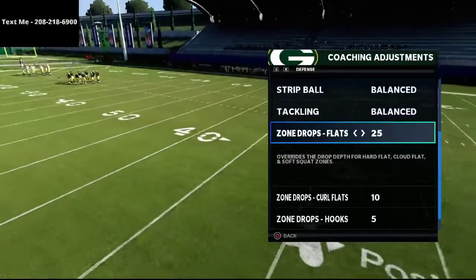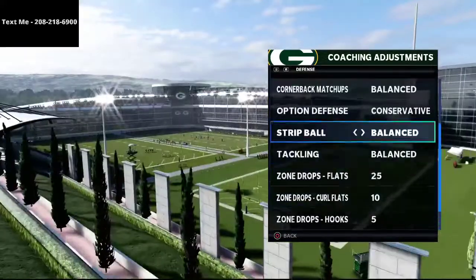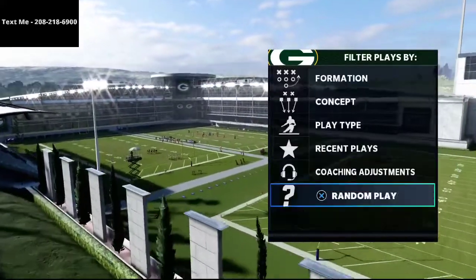These are the zone drops that I want you to set: put your flats on 25 yards, your curl flats on 10 yards, and your hooks on 5 yards. I want to show you a nice little defense that I like to use against trips tight end.